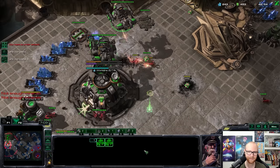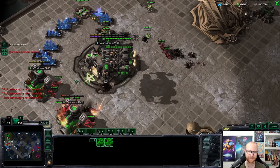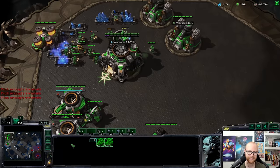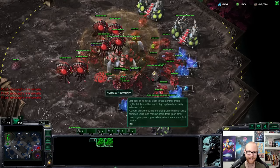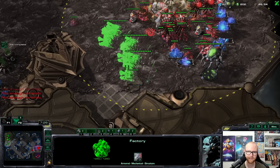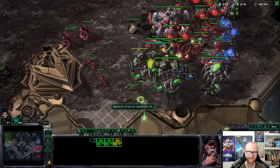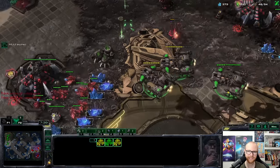I'm going to have a third battlecruiser before he gets corruptors out, and maybe that'll be enough. He's losing some more units here. I don't think there's another way to win this game besides killing him right now with three battlecruisers. Let him throw his units away — I'll kill them then go across. I only have one scan left. I scanned the main before, lair was just building. Scanning the natural now — no spire there. Three yamatos — I'm just going to go for it.